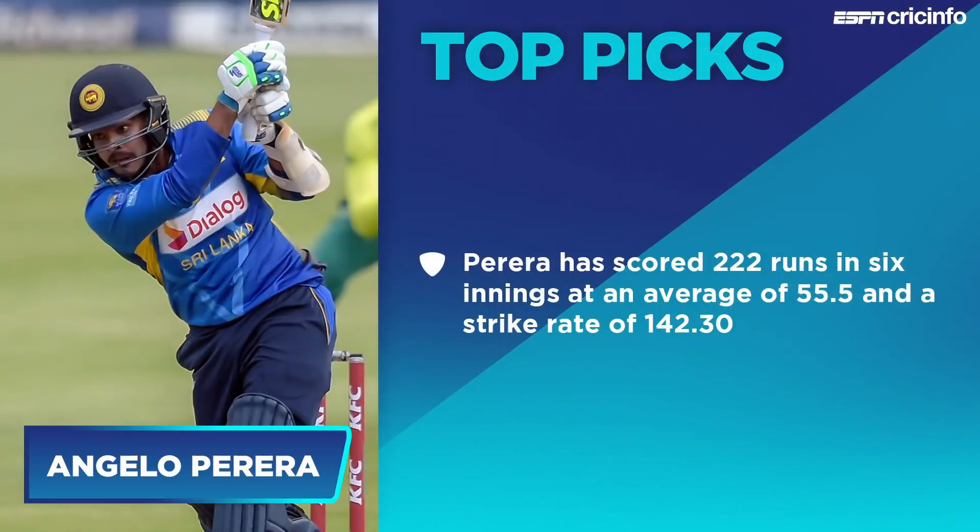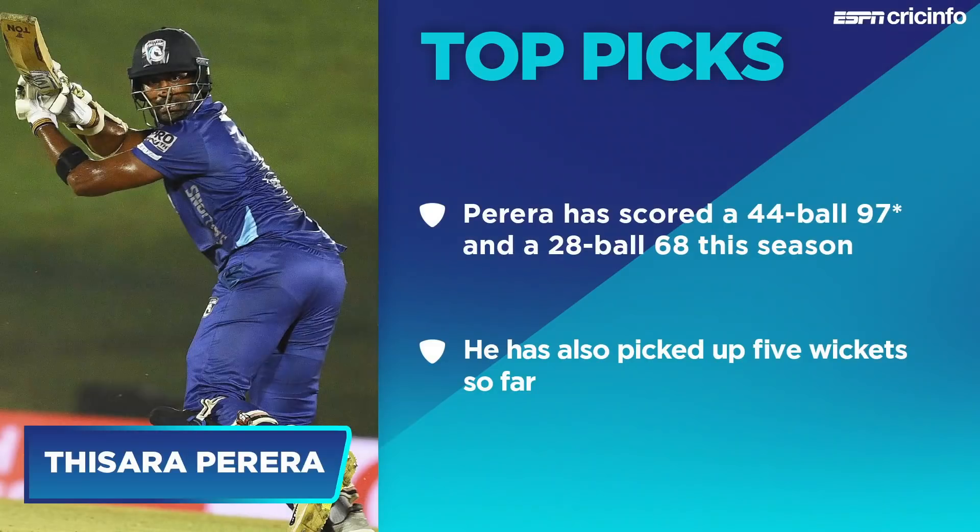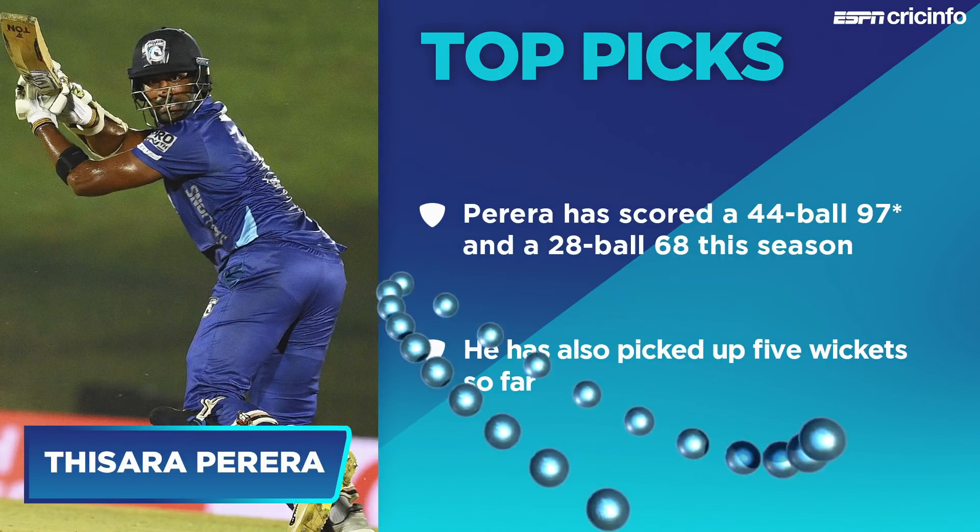Angelo Pereira is there as well — the 30-year-old Sri Lankan player was not a first-choice player for the Vikings, but once he got his chance he cemented his place in that side. 222 runs in six innings, averaging over 55. Thisara Pereira is also in our top picks. We know his quality in the shortest format especially — he's already managed a 44-ball 97 and a 28-ball 68, and he also has five wickets to his name, so points with bat and ball from this big-match player.